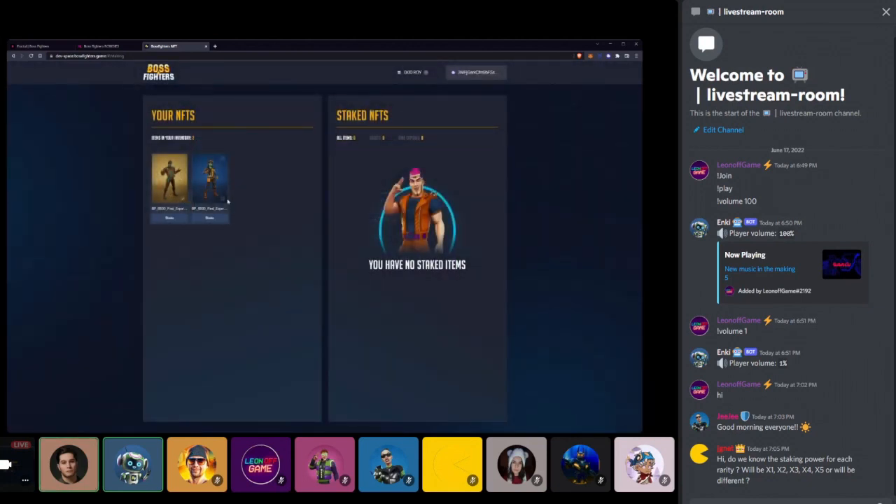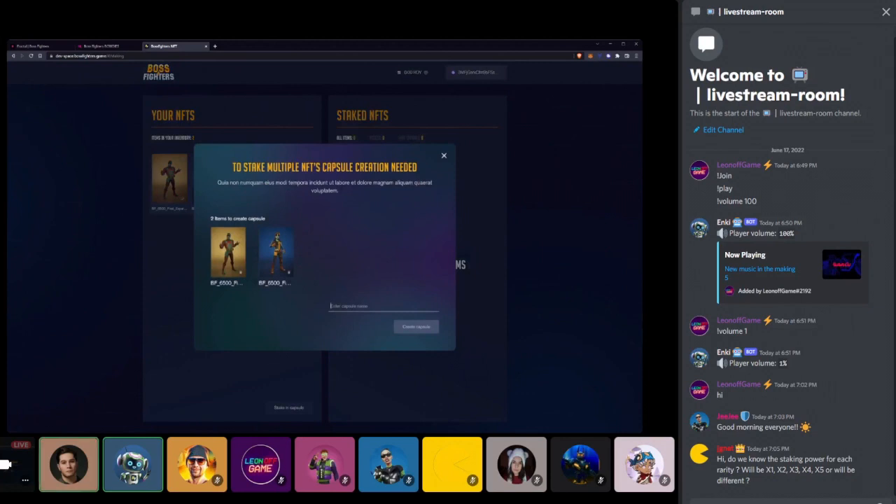You can stake NFTs one by one, but there's another feature: you can take multiple NFTs at once and do what's called a capsule. Staking in a capsule allows you to claim royalties using a single transaction from all NFTs staked in the capsule, because all calculations are done on the back end. The amount of tokens you generate is calculated on the back end — you pack several NFTs into one entity and calculate royalties for each, but claim for the whole capsule at once.